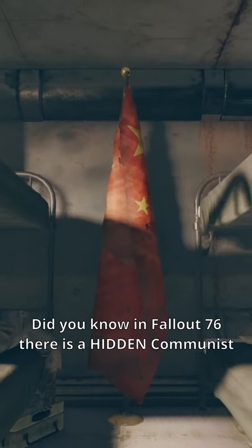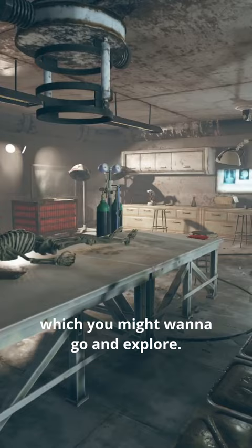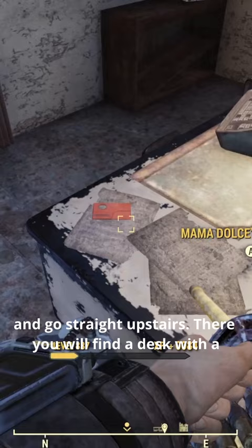Did you know in Fallout 76 there is a hidden communist facility underneath Mama Dolce's? This facility has lots of hidden stuff inside of it which you might want to go and explore. To get inside, all you got to do is head to the location and go straight upstairs. There you'll find a desk with a key card.